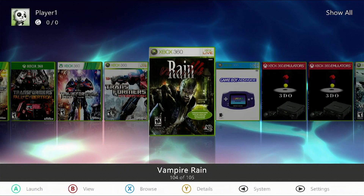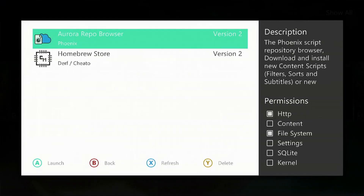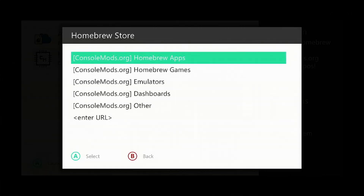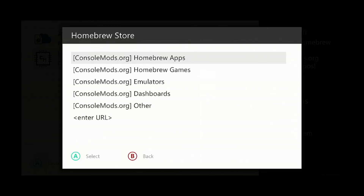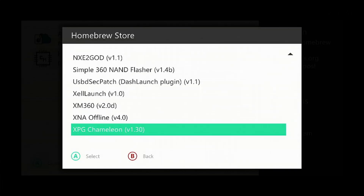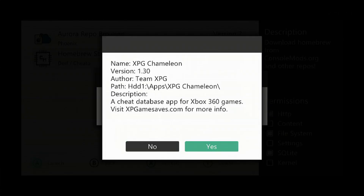To download the app, press the back button on your controller, go to Scripts, go to Homebrew Store, go to Homebrew Apps, scroll all the way down to the bottom, and you'll see it there — XPG Chameleon. Press A on it and press Yes to download.